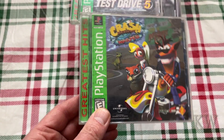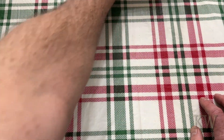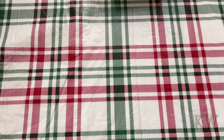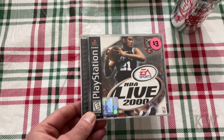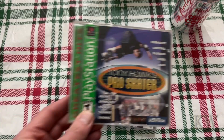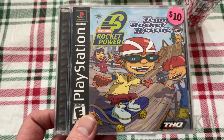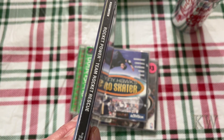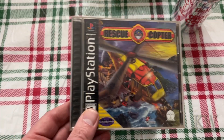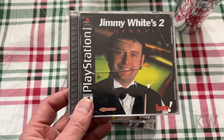Here's Crash Bandicoot the first one — the Greatest Hits edition. Let me get a sip. NBA Live 2000. Tony Hawk Pro Skater. Here's Rugrats — wait, who is this? Team Rocket Rescue? Rocket Power? I think these were Rugrats. Rescue Copter. And of course everybody's favorite, Jimmy White 2.